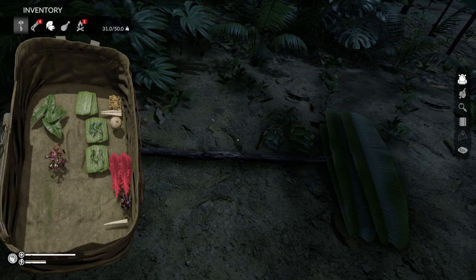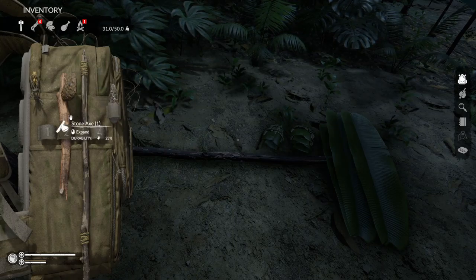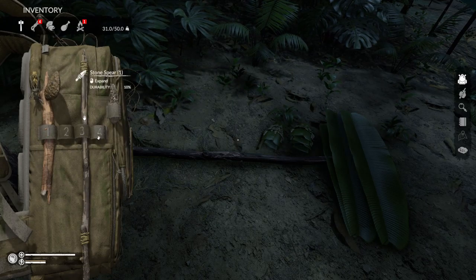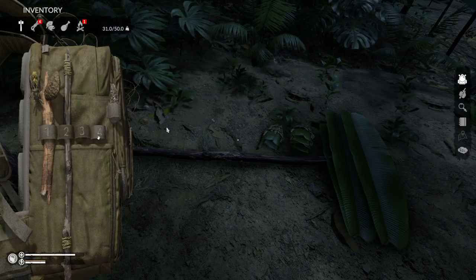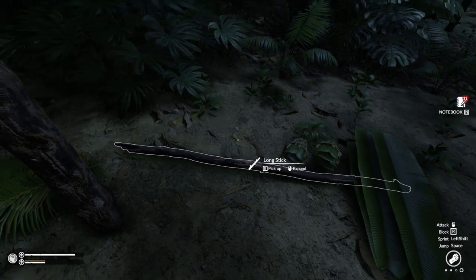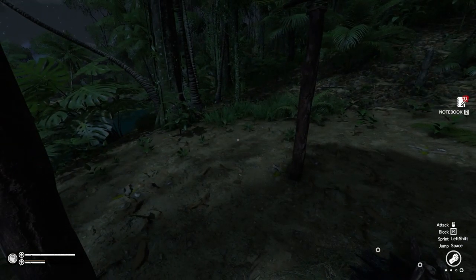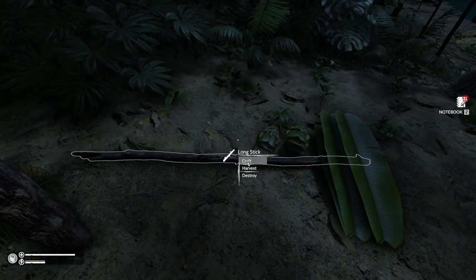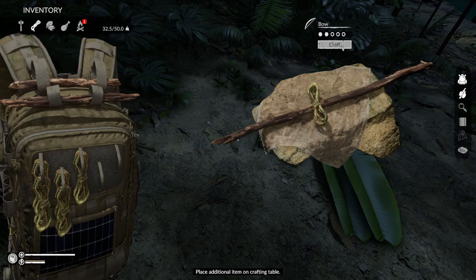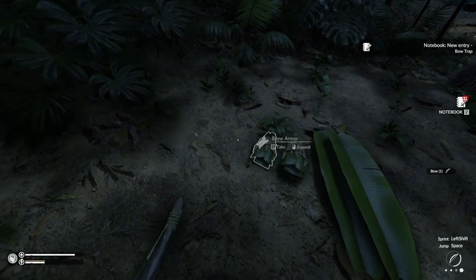Hold on, let's look at our tools. We're gonna put the blade there — I want to put the axe number one here. I wouldn't mind another spear actually. But we can make a bow with a long stick and a rope, if I'm not mistaken. Yes.